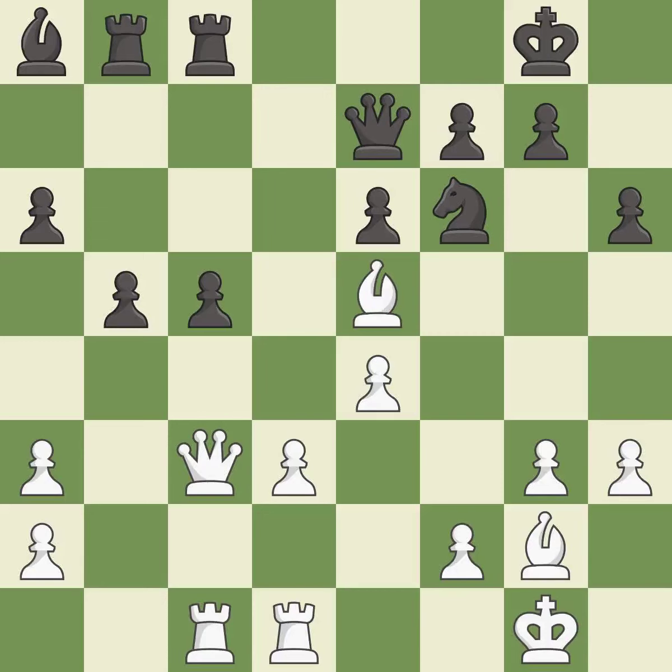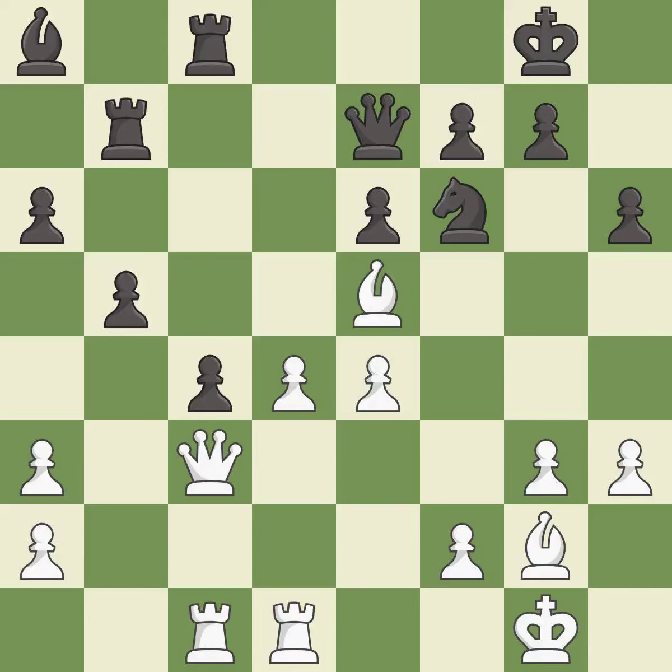That leaves a rook vulnerable to being captured — a blunder. This missed a move that would have produced a winning advantage, ignoring an opportunity to capture a vulnerable rook — a miss. This overlooks a better way to move a rook to safety — a miss. There was only one good move there — a miss. This threatens to create a passed pawn; this permits the opponent to create a passed pawn — a miss. The pawn is now passed because it can no longer be challenged by opposing pawns as it tries to promote — best.